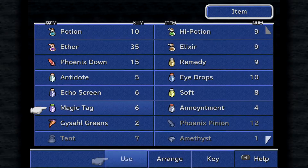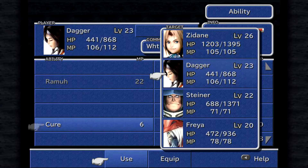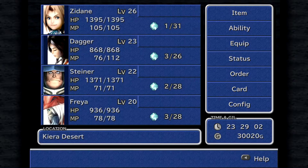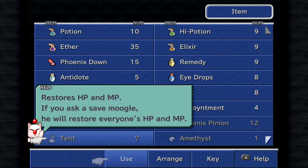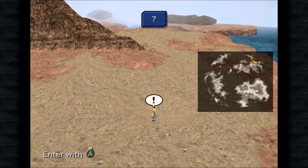What is that? Tents are supposed to restore HP and MP. If you use at a save point, will it restore everyone's HP and MP? I guess it doesn't do everything? Well, that's interesting. Alright, by process of elimination we just have to keep going. Oh — it was the last one! Wow, okay, that's surprising.